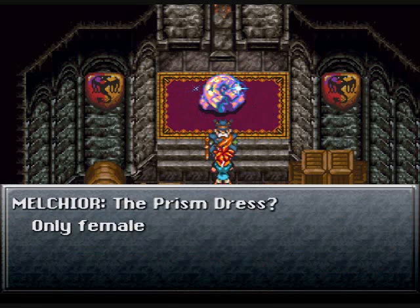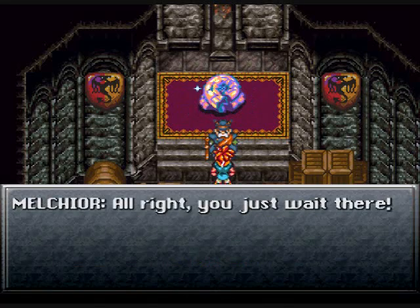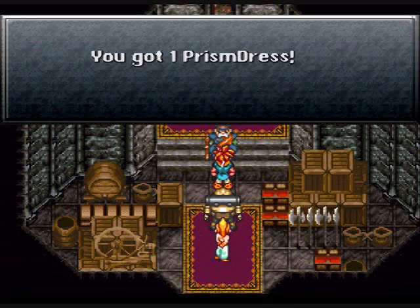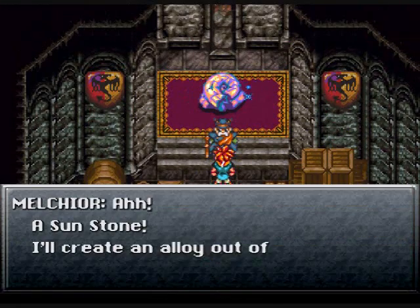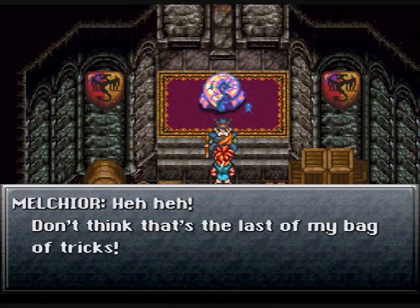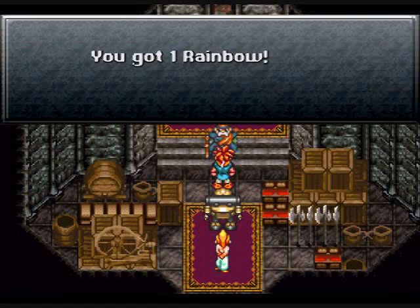I'm going to go with the prism dress because I've already got a pretty awesome helm, and the prism dress is just badass. If you don't use any females, obviously you wouldn't use the prism dress. Talk to him again — if you did this sunstone quest already, he makes you some other awesome stuff. Got prism specs and I believe something else.